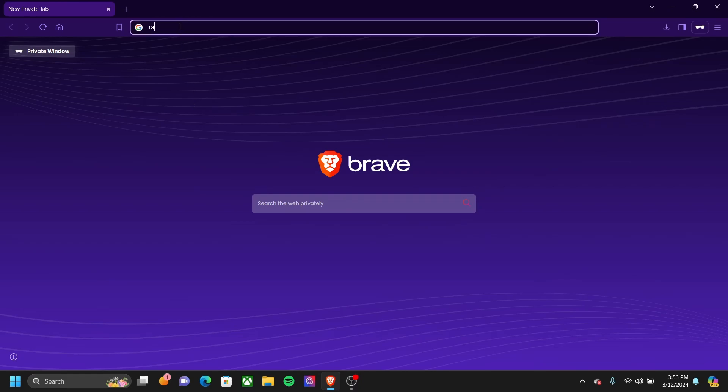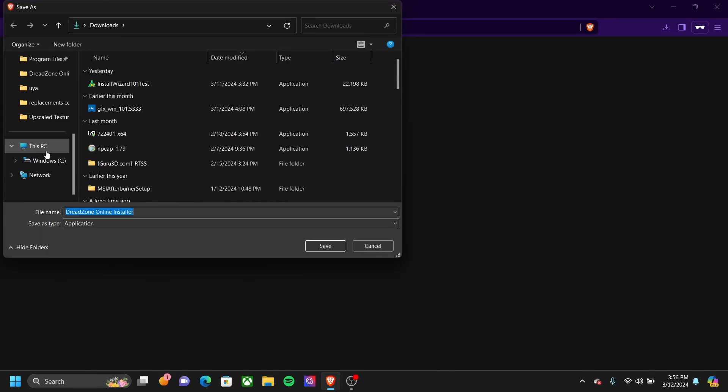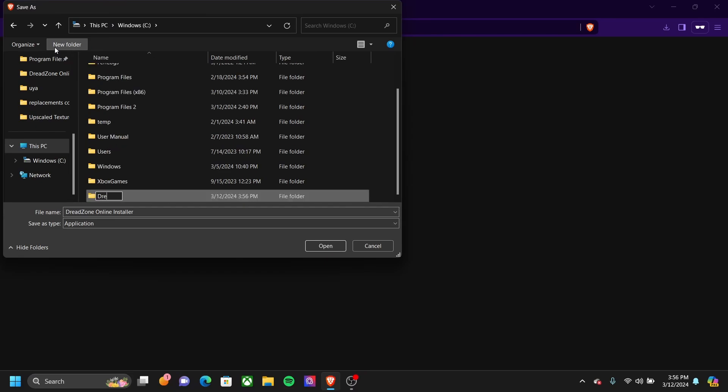So go to the search bar, type in rac-horizon.com. We're going to download the Windows client, so press the Windows logo, scroll down to This PC, your drive, make a new folder, and name it Dreadzone Online.